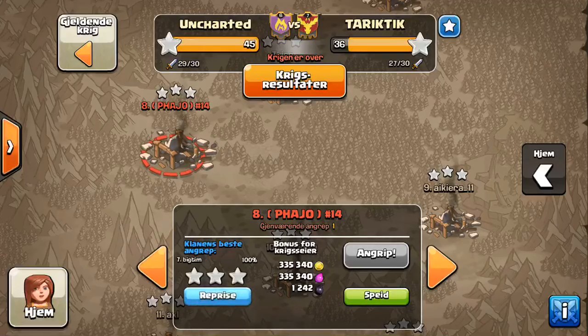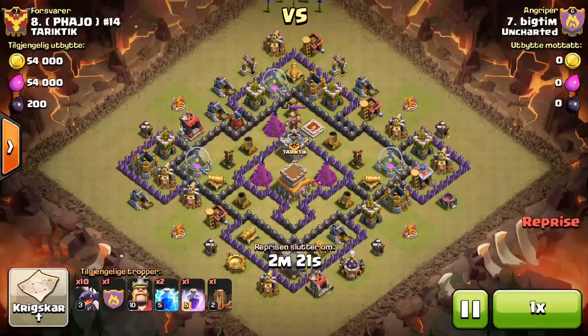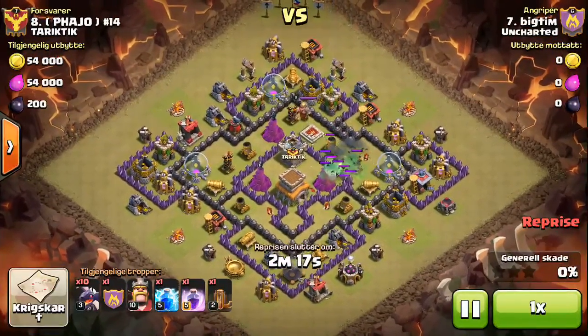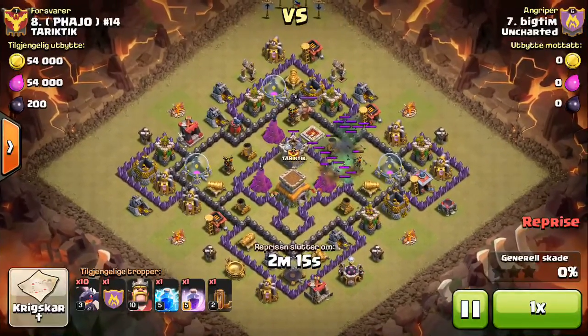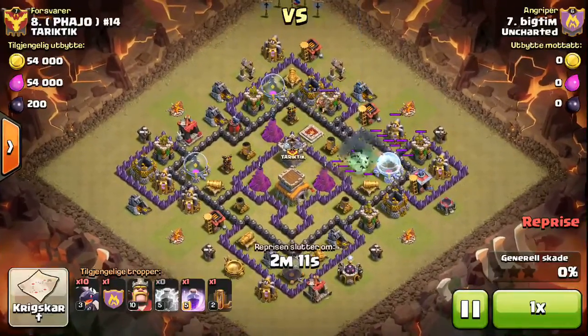We got Big Tim here on number seven. This base is just really bad design to go against ZapQuake DragLoon, because look how far the air defenses are out to the outer side.